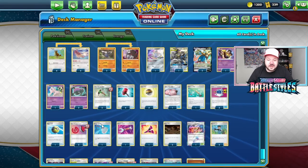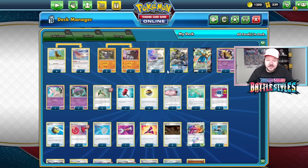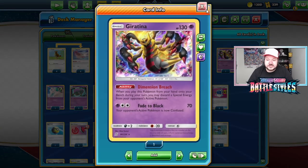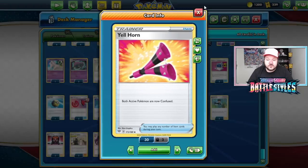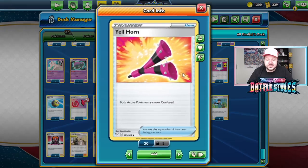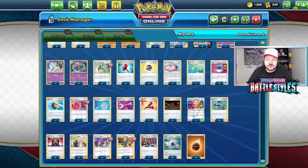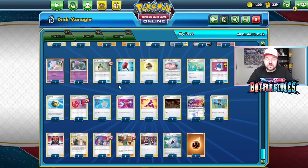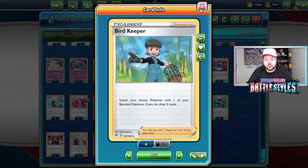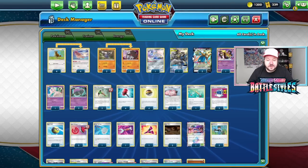A couple of Reset Stamps — reset stamp your opponent low and then discard their hand with Jesse and James. Even without Jesse James, Reset Stamp can certainly sting. Scoop Up Net works great with Jirachi and Giratina. Tool Scrapper is in case they have anything pesky like an Air Balloon — you can take their Air Balloons and lock them in place. Yell Horn lets you confuse your opponent's active, making their attacks a coin flip and forcing them to waste switches. Then you can lock them in play with Galar Mine, increasing the retreat cost of both active Pokemon. Bird Keeper is a great draw engine, especially if they keep bringing up Pokemon like Zacian V or Luke Metal with heavy retreat cost — you can't Scoop Up Net those, so Bird Keeper is a must.